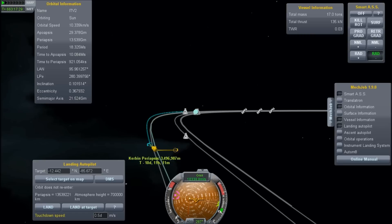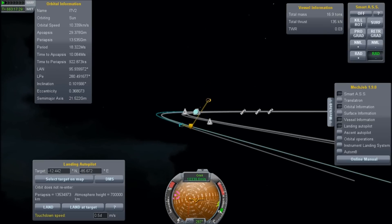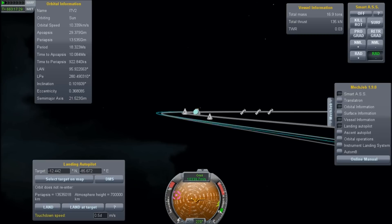Kerbin periapsis is getting nice and close, and you can see that the exit orbit is curving upwards. That is because we are encountering the planet slightly below the plane. So what we want to do is use the normal direction and thrust upwards, essentially, so that we bring our encounter vector back closer to the plane — for no other reason than it looks neat.